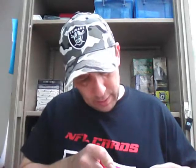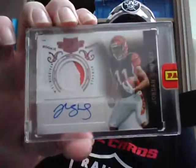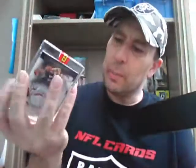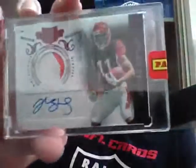Next stop, we're going to do the 2010 Plates and Patches. This has an encased card — for the Bengals, Jordan Chipley, rookie auto jersey, encased, numbered on the back to 699. Not a big one, but a hit for the Bengals.